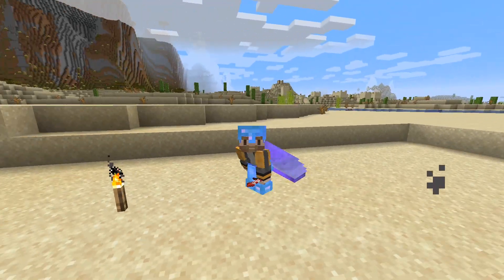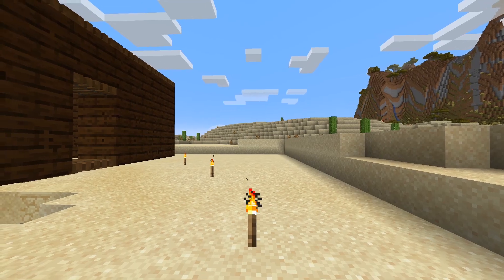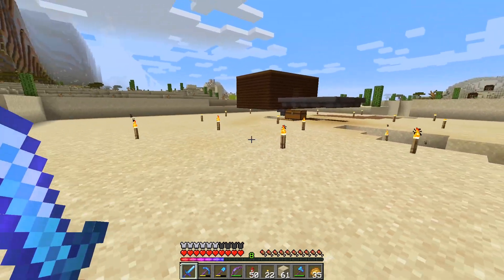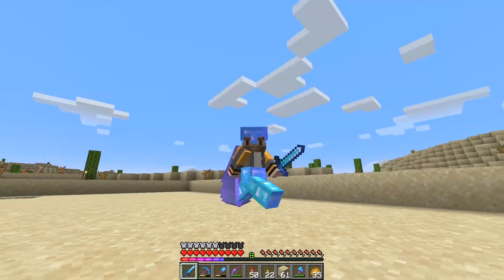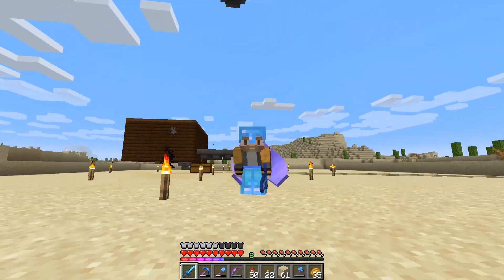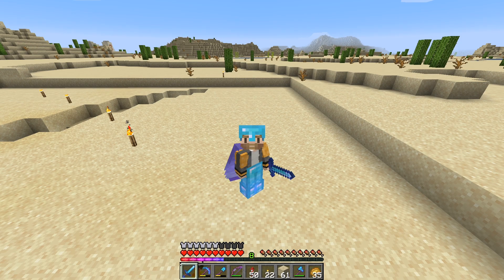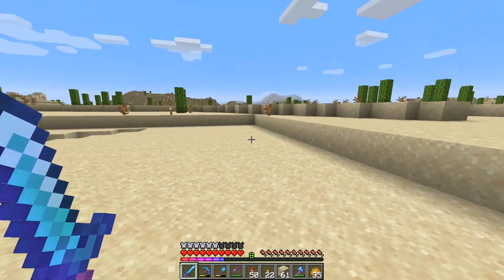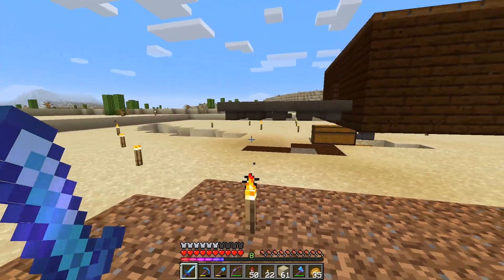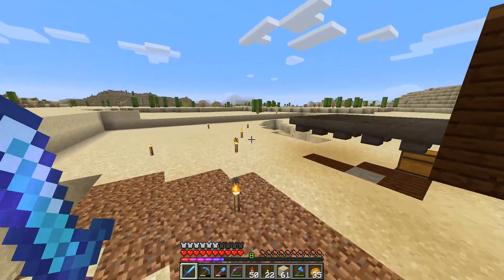Hey, what's up everyone, it's your boy Riparoni coming back at you with another episode of Minecraft. Today we are going to be doing some farms. I had said in our last episode that I want to do a couple of zero-tick farms. I'm going to put them around here so that when I AFK for the mob farm up there, the chunks are still loaded and everything works out. I've already started to take the floor out here and I'm going to make it look a little bit more industrial-complex-ish. Once I do that, we'll go ahead and get started on the farms.